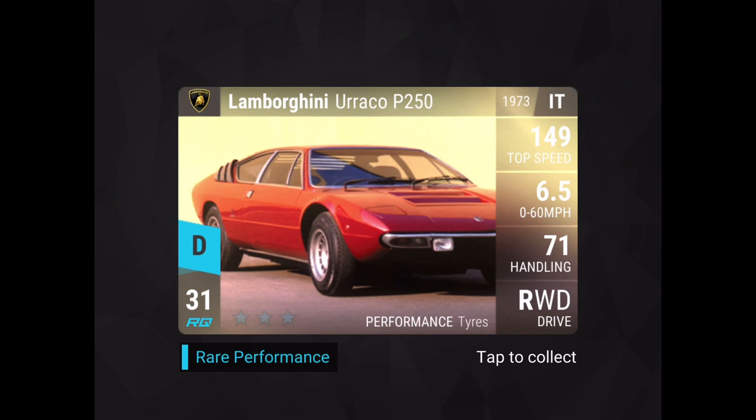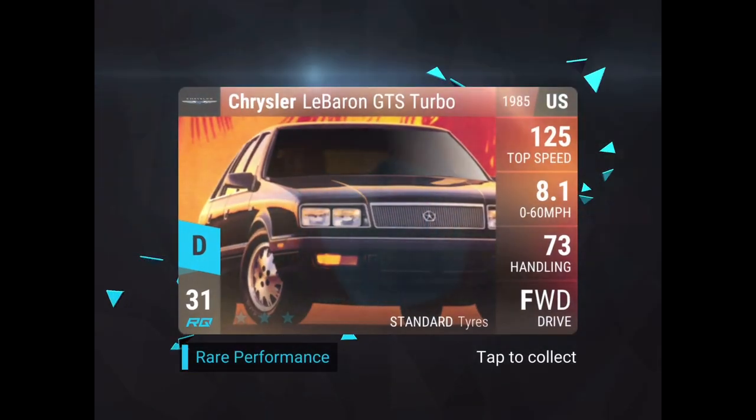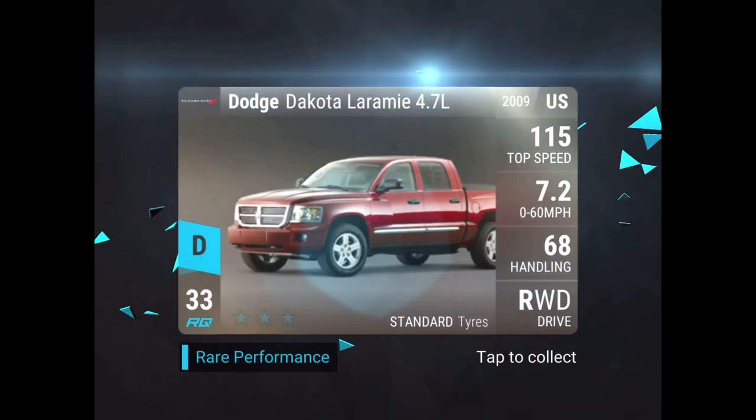Lamborghini Uraco P250 — that might actually come in use sometime if there's a low RQ challenge. Another MGB V8, not very useful. Baron GTS Turbo also not very interesting. Card number seven is next. Card number eight is the Citroen Xantia Activa — I said that horribly wrong I'm pretty sure, but that is card number eight. It's actually a car I like so I'm going to keep this one anyway.